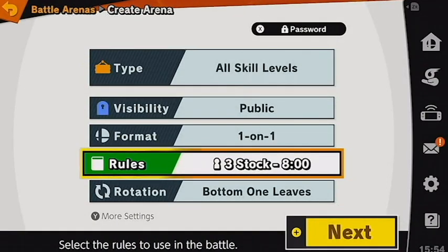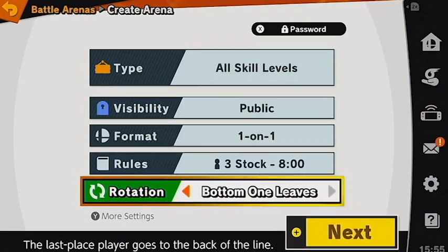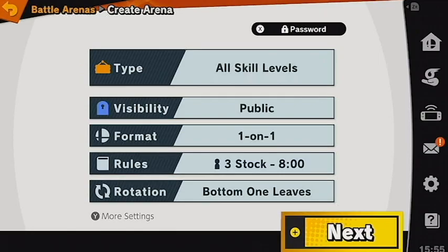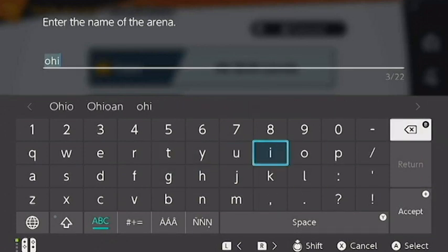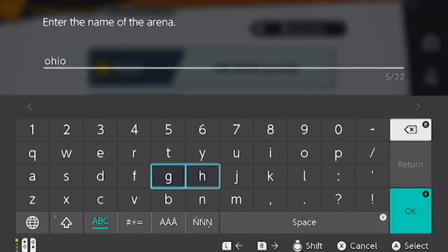Most importantly, the hosting team must make sure to enable the password feature. This prevents random players from joining the arena. With these settings completed, select Next. This will also prompt the player to set a name for the arena. Arena names have no set requirements, but it should be identifiable as an ESO match arena.